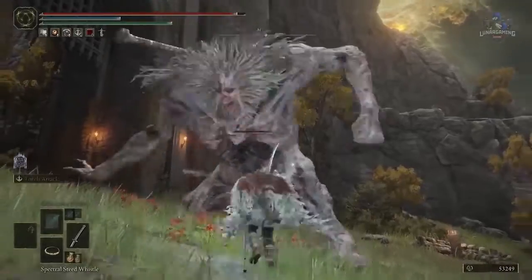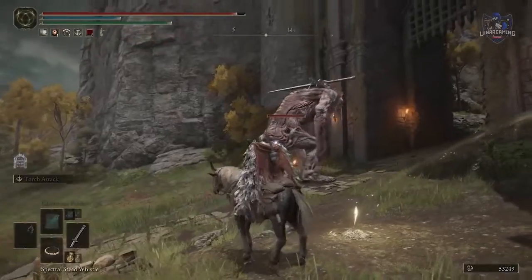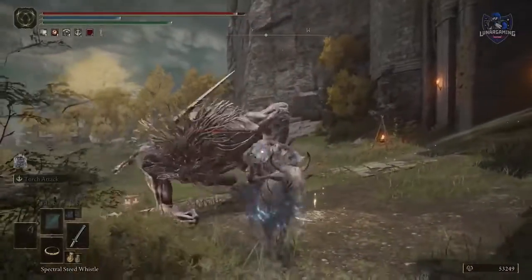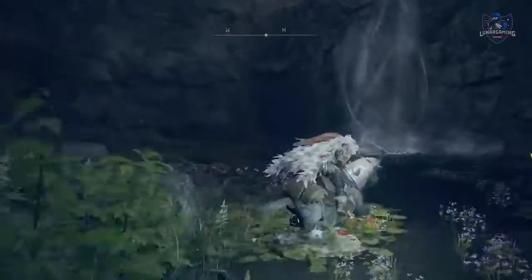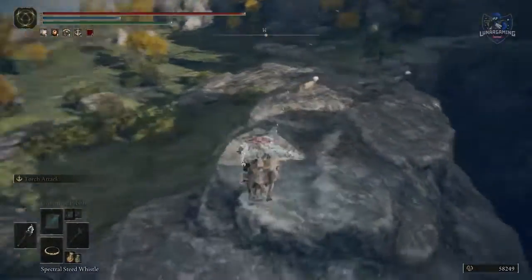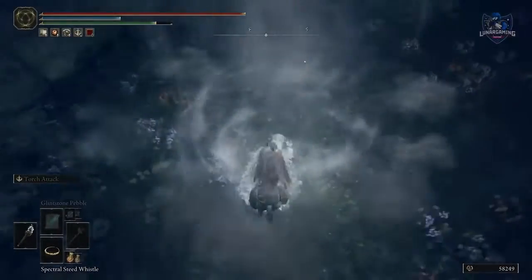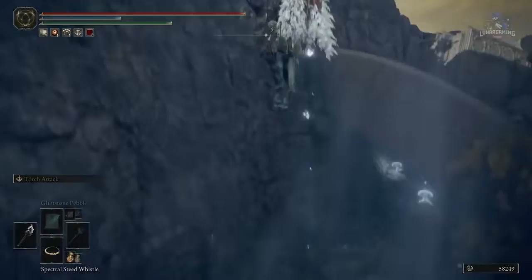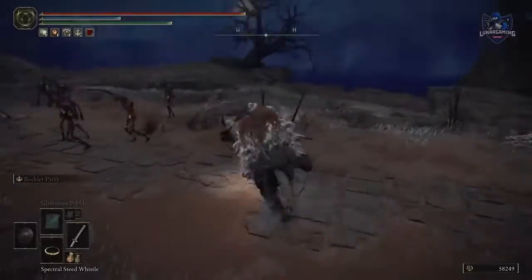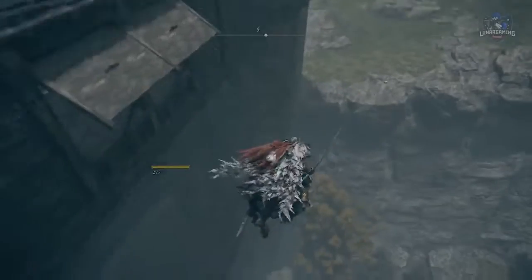Summon Torrent to avoid being hit — these are called iframes. Essentially these are frames of an animation in which you are invincible, and they're easiest to find when you summon Torrent. Horse jumps let you reach some high places, but they also work in reverse and let you jump down from high places as well. Hold the heavy attack on your horse to drag your weapon along the ground and hit multiple enemies as you go. You can also redirect your jumps on Torrent to reach new areas.